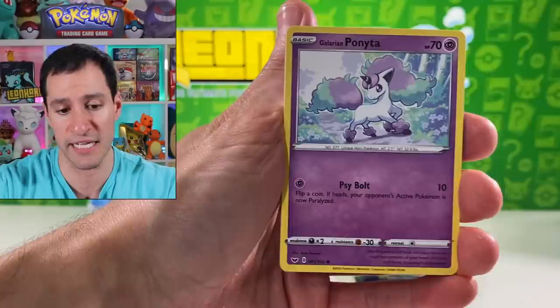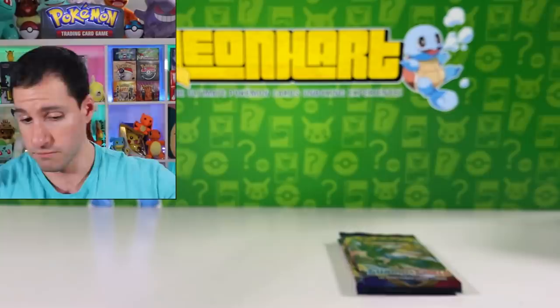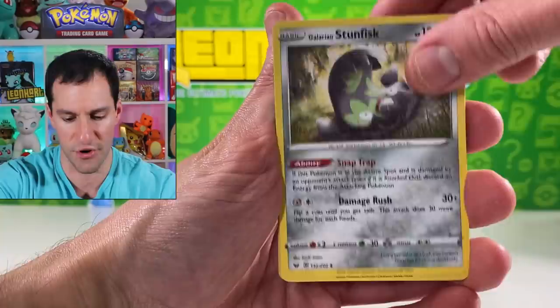I thought the Quick Ball was gonna be the one I never pull — just like the hyper rare Reshiram from Unbroken Bonds, which I still haven't gotten. There's a Cinderace holographic. As a famous Raichu once said: never give up, never surrender — and that is what I shall do. I'm not gonna give up — I'm gonna get a whole other case of Unbroken Bonds.